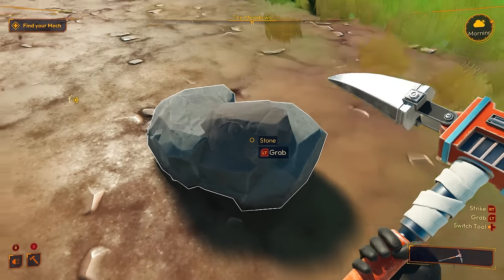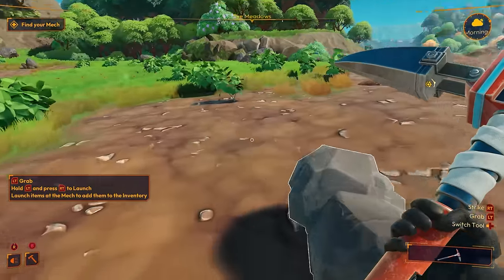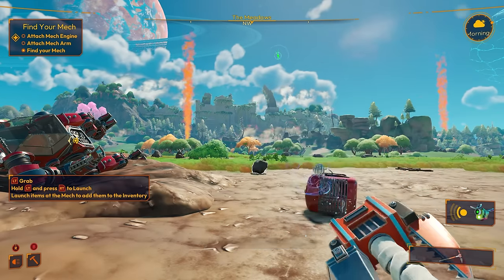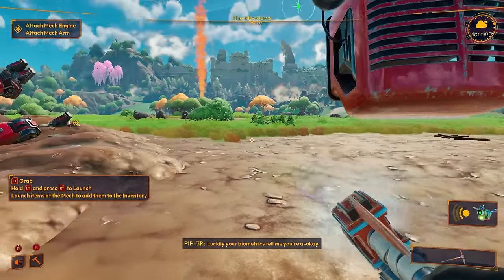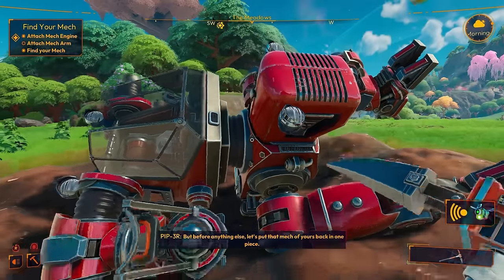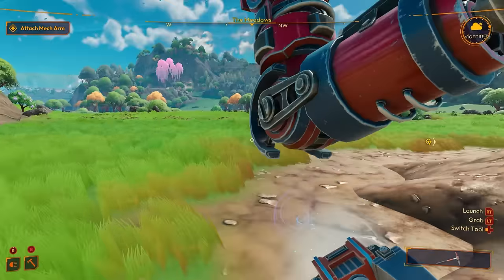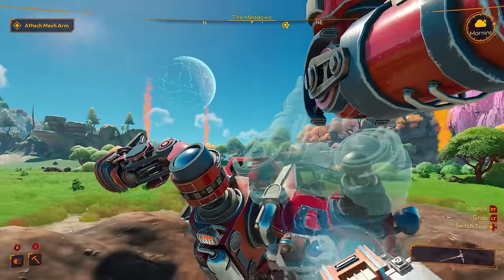Everything has a health bar. You have to hold it to pick it up — I thought I was just going to pick it up. Finally I'm getting through. A voice says: 'That was quite the tumble you took there. Luckily, your biometrics tell me you're A-OK. But before anything else, let's put that mech of yours back in one piece.' This robot has a southern accent — I'm digging it. My pick is also like a telekinesis thing — it can grab onto stuff.